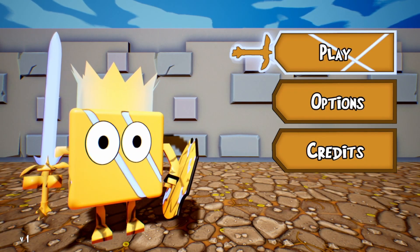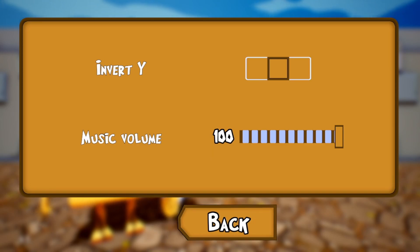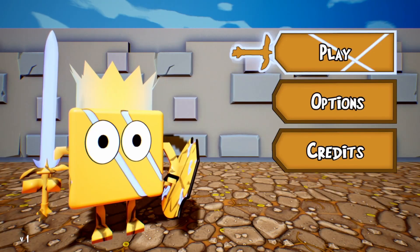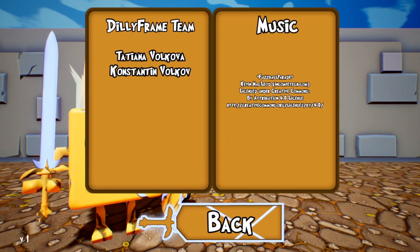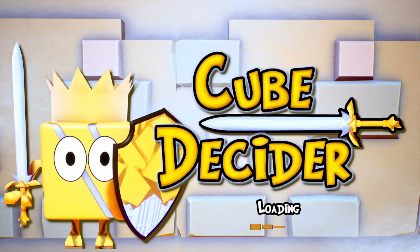Let's take a look at some of the options. We have invert Y — I don't know what animals do that, but we have people who invert the Y axis. I guess that's kind of like flagstick controls. And that's about it. Take a quick peek at the credits — a very small team. Let's go back and hit play.